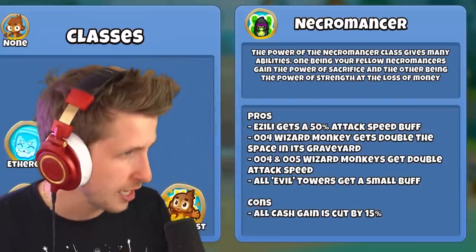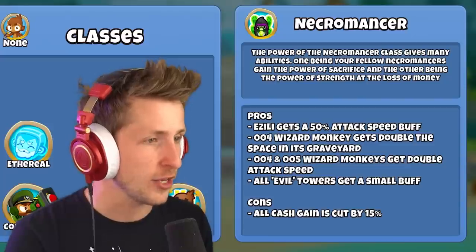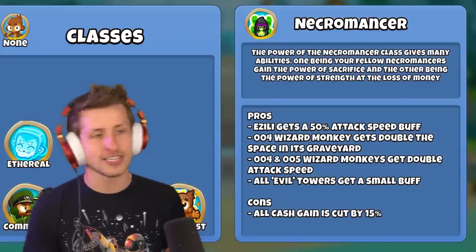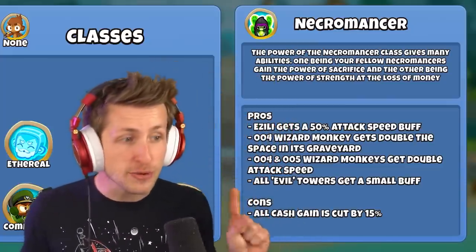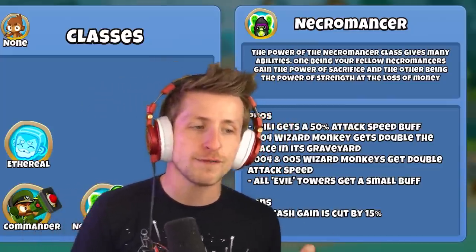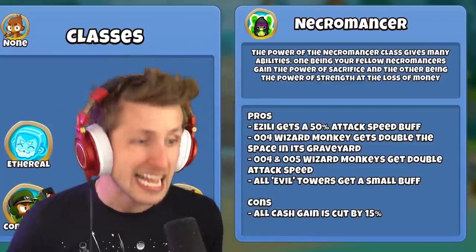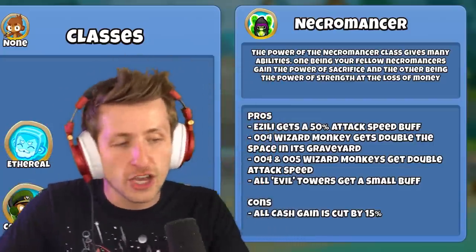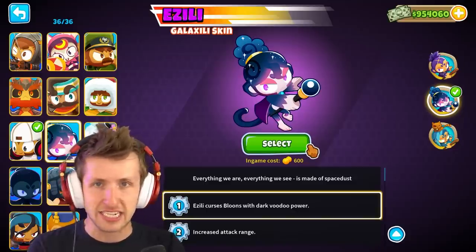The power of the Necromancer class gives many abilities. Pros: Azili gets a 50% attack speed buff; zero-four wizard necromancers get double the space in their graveyard; Prince of Darkness gets double attack speed; and all evil towers get a small buff. The con is all cash is cut by 15%.